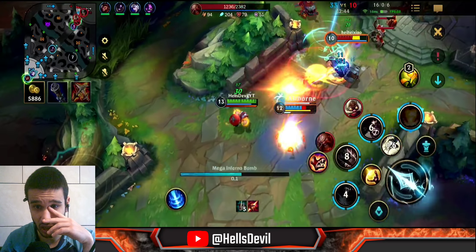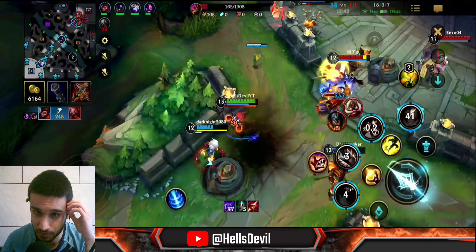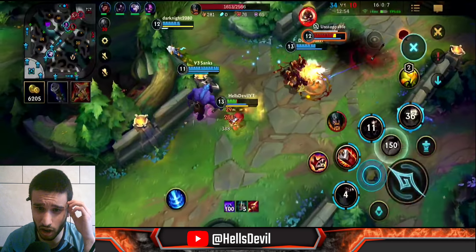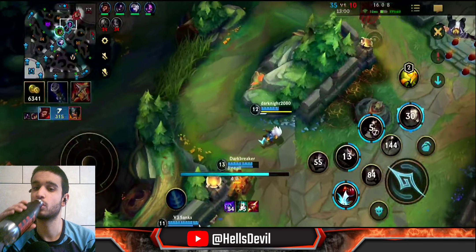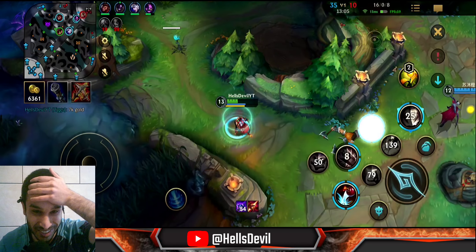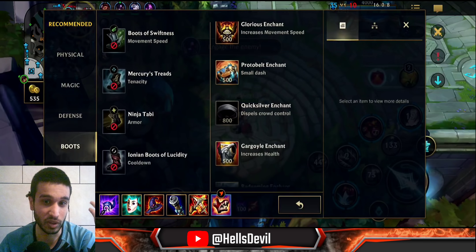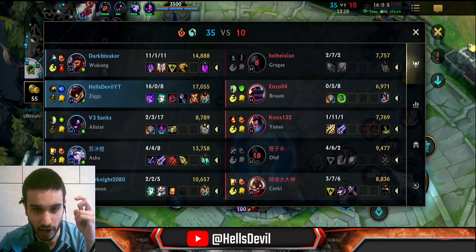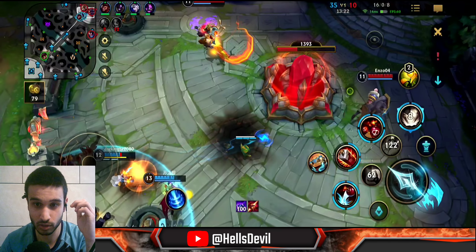I literally have 6000 gold now. I want to see what happens when I get these items — there are no more turrets left! You need to see how I attack the nexus. I'm pretty sure I can almost one-shot the nexus too, so let's watch.